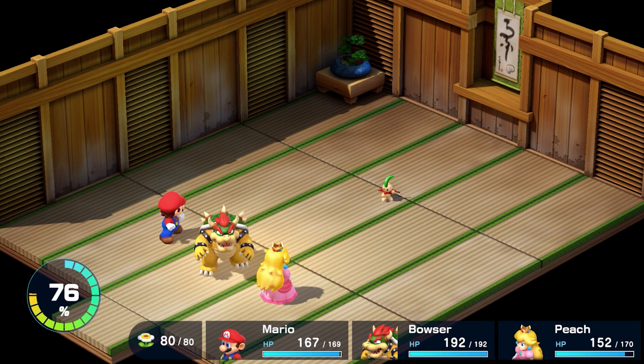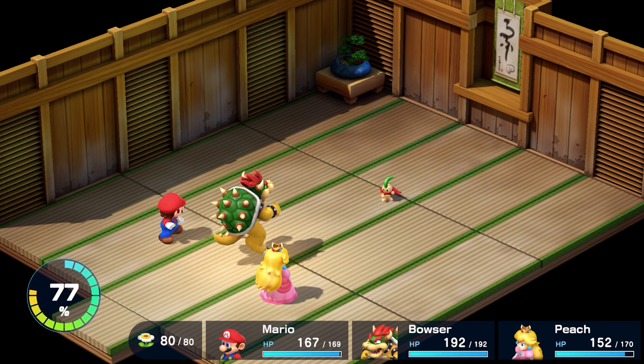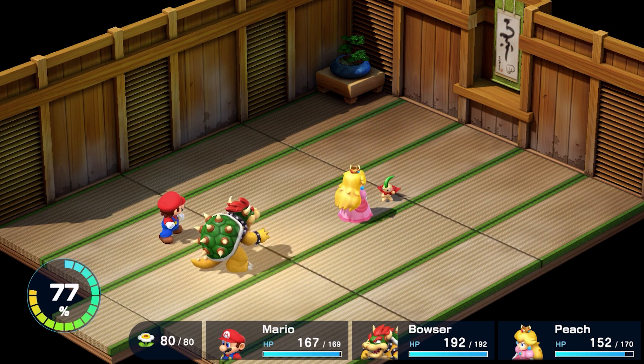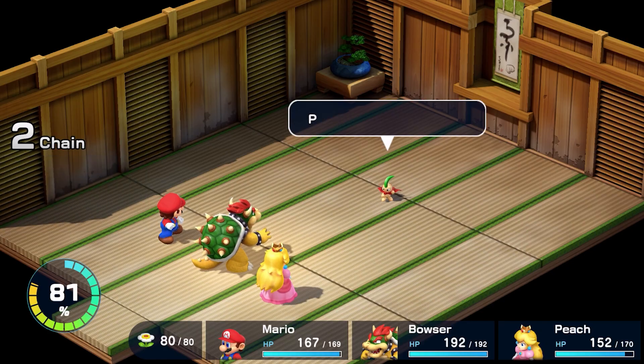This first fight is incredibly easy and can be beaten simply by attacking, perfect blocking, and healing. This form of Jinx has no notable attacks or tricks — he is just a basic encounter.